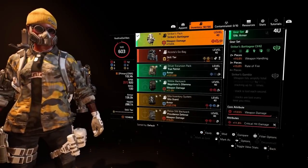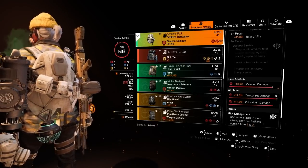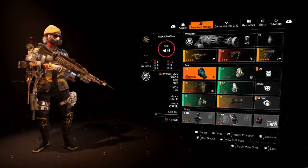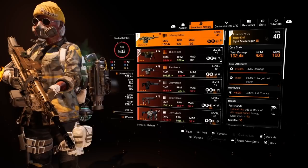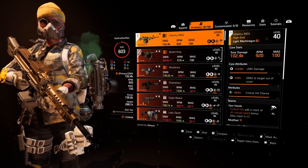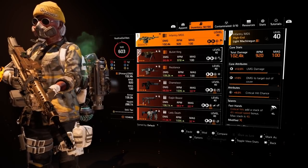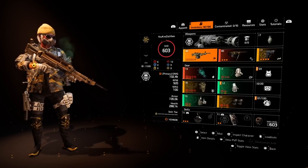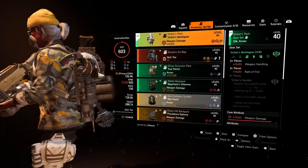On the backpack: weapon damage and crit damage, with a crit damage mod — this is how you want to set it up. Depending on where your build may lack, some of you might not have crit chance on your gun like I do. If you don't, you might want to roll one of these pieces to crit chance instead of crit damage. I got lucky and got a gun that came with crit chance, so all I have to do is roll Fast Hands. You might get lucky and have a gun that already has Fast Hands, and you can roll crit damage or crit chance onto the gun.